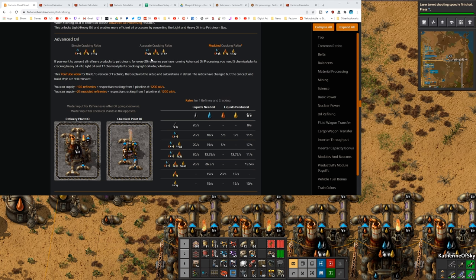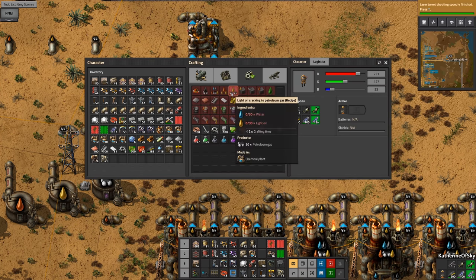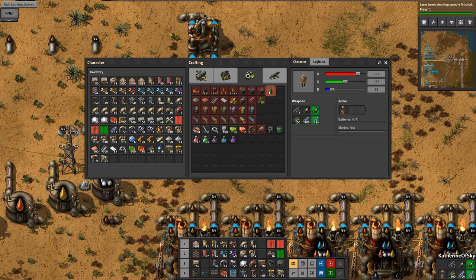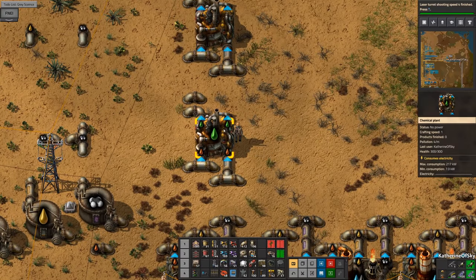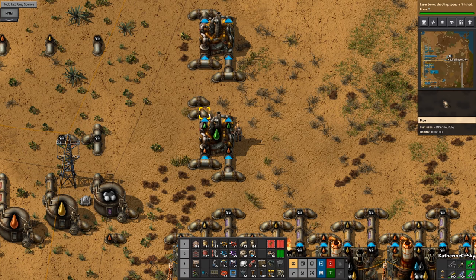The important number we're looking at first is the middle number - five plants required to turn heavy oil into light oil. Now if we look at the ratios in the game, that ratio is 40 heavy oil over two seconds, so that's basically 20 heavy oil processed every second. Lubricant is only 10 heavy oil processed every second, so using the accurate cracking ratio that means we need 10 machines instead of five.